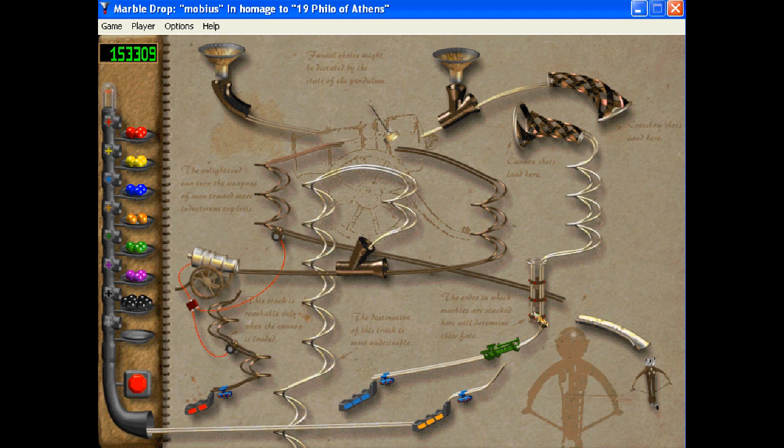Cannon marbles will go here and land in the holding tube. The first one out will be blue. The second in the holding tube — the diverter will be knocked down from the first, so the second should be orange. And this keeps going back and forth, so the third will be blue again. A marble that hits a cannon that is in the up position will go underneath it. We've already seen cannons.